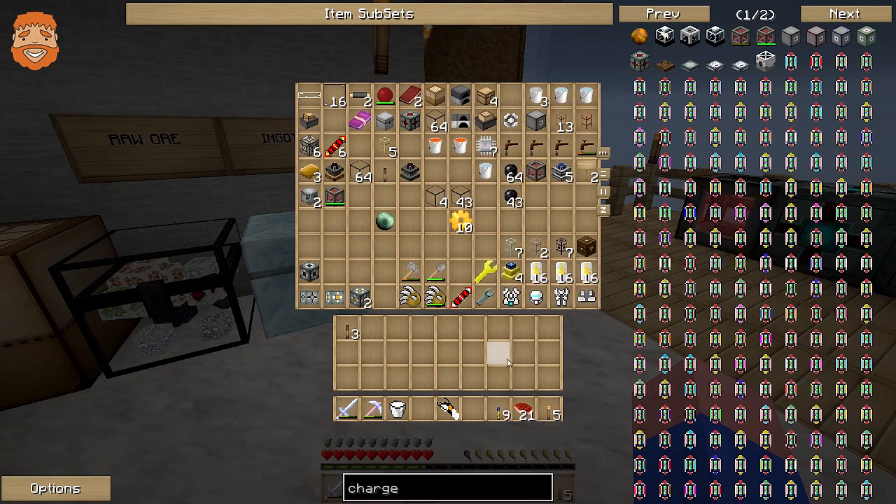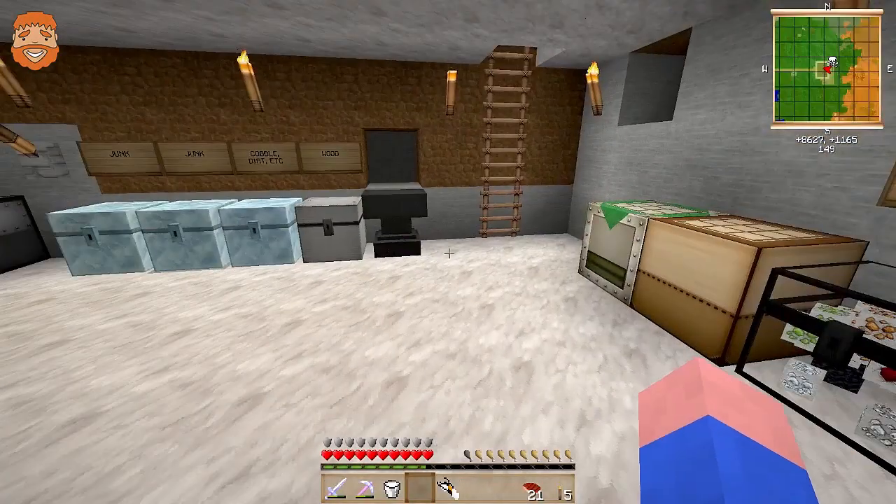I thought you said you have a portal? No, no, it's all gone. You're lying! No, it's gone, dude. I'm using — I have a portal here on the outside, yeah, so that you can — do you want me to make you a diamond pick?